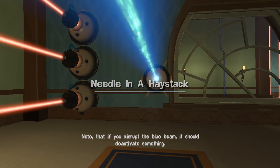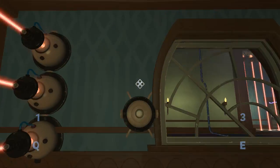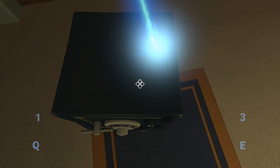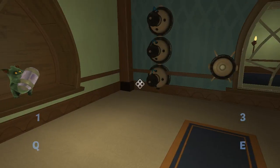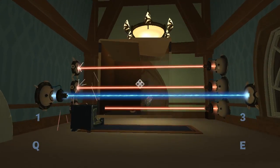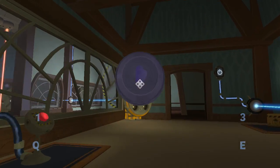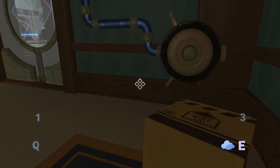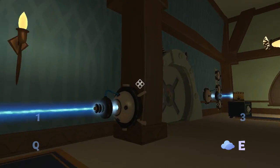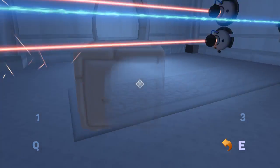These guys know that if you disrupt the blue beam it should deactivate something. If I'm facing this way, jumping doesn't do anything, but if I'm facing this way it jumps me on top — the game actually has aim assist for jumping, that's crazy. I didn't know that. Okay, that opens the door — nice. It only controls the door right? No reason to ever block that laser again. Let's take this cube with us too.